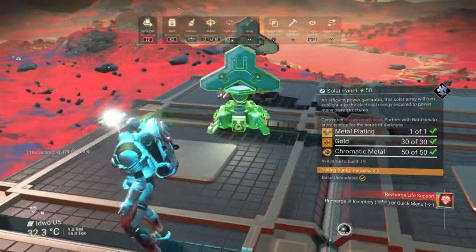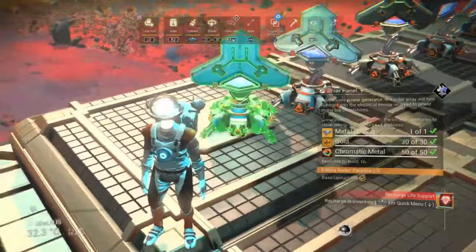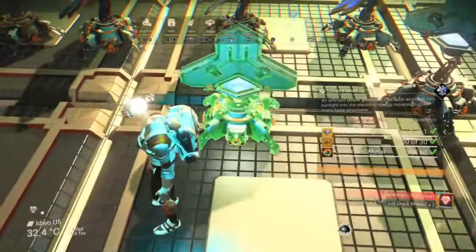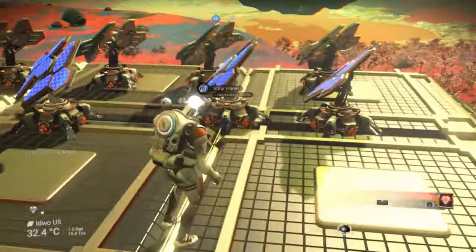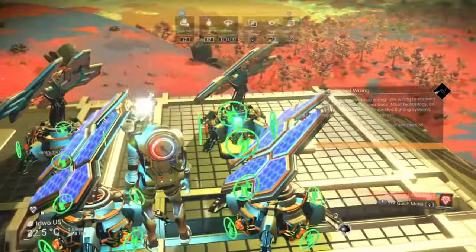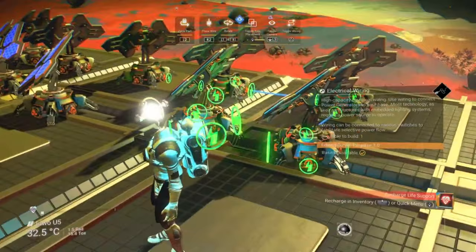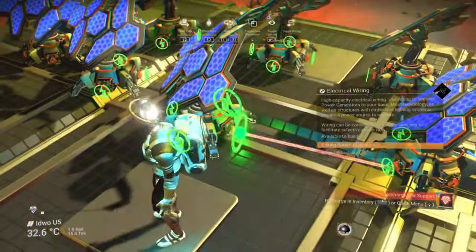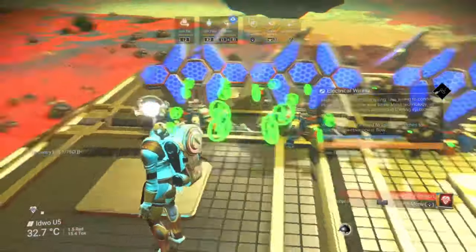I'm going to add a bunch of solar panels in the best possible place for this specific base, which is of course the roof because it will get the most sunlight during the day. I probably don't need this many solar panels but I'm planning on expanding the base throughout my series so I may as well stick more than I need down now. Once you've added solar panels you need to connect them together using electrical wiring — connect each of them to one another. I've connected each solar panel to two other solar panels to get the most out of them.